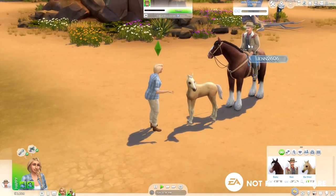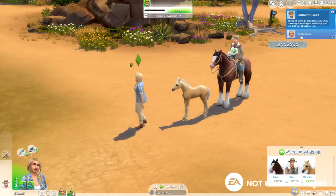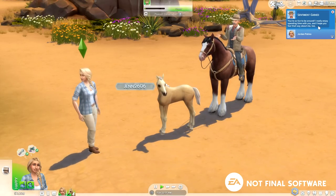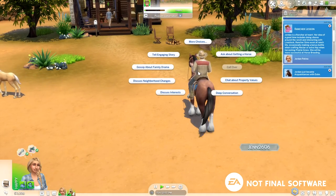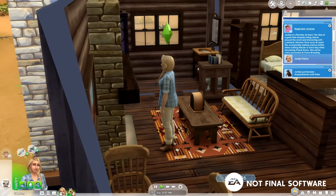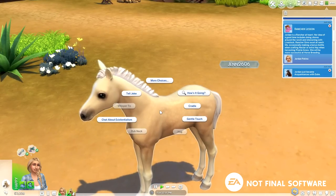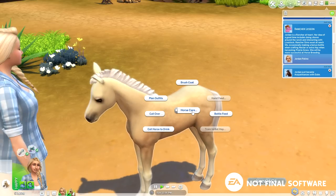We're chatting with this lone ranger neighbor and learning about the community. I can check in on Don, brighten his day, ask about the community — we're new here. He says I'm so fun to be around and he really enjoys spending time with me. You're not too bad, Don. Meanwhile, Jordan has wandered off to warm herself by the fire even though the sun is shining. I ask if Da Vinci is hungry, but her hunger is good. Let's try to bottle feed and dive into horse care.